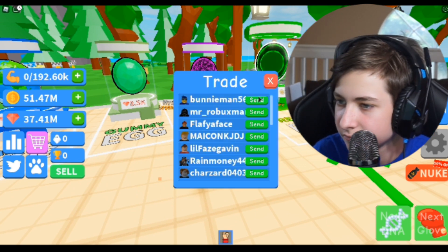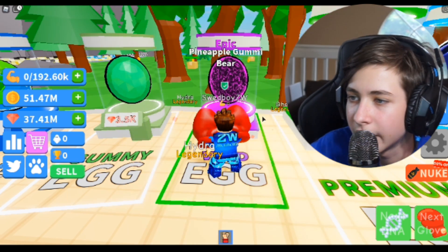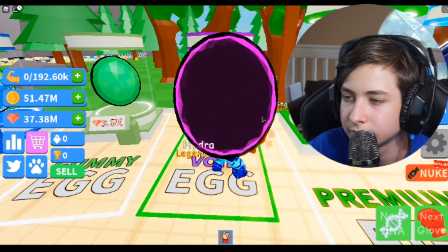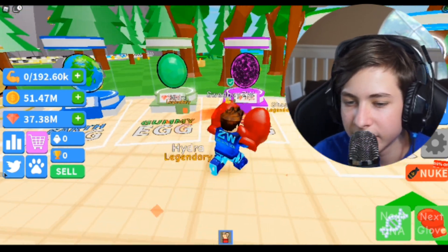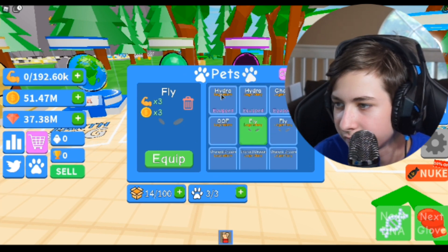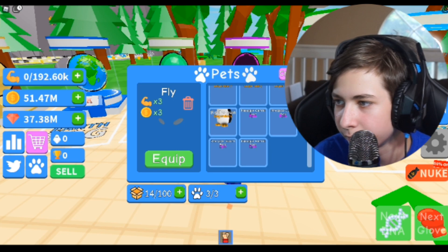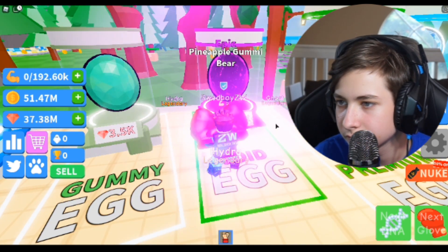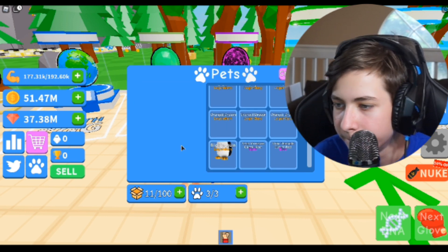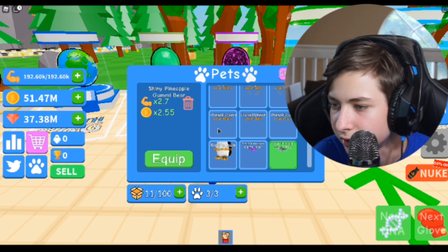Someone sent a trade request — I meant to click accept. Anyway, keep getting more eggs. Got another epic! Got an oof pet. Got another fly — we have quite a few flies. Let me check: two flies, two hydras, one ghost, one oof, three charged dragons, four of these, and one big penguin. Now we can combine some of these. Combining them might make them better. Wait — did it make it legendary?!